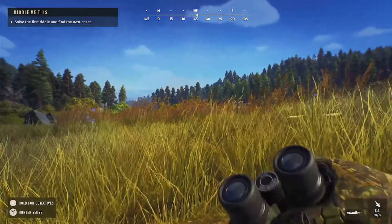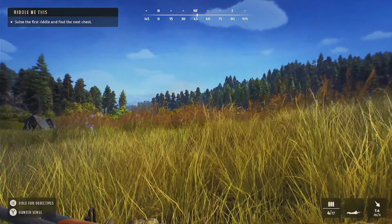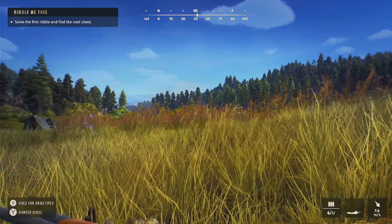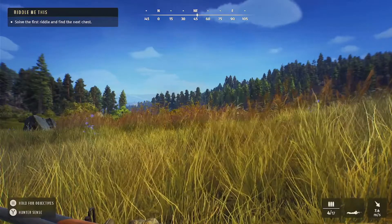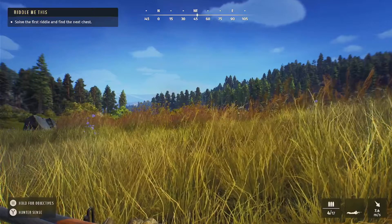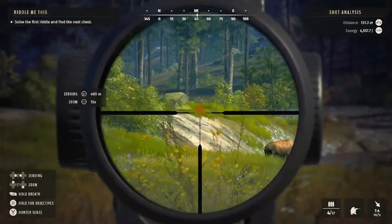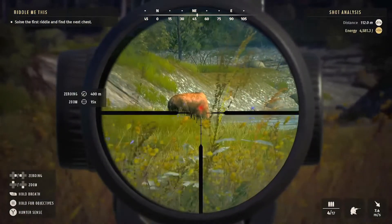In this one, I will be using a tier 6 300 Win Mag Steyr SM-12. This gun is more than capable of taking down bigger predators in the game, and in this case it is moose. So we have them just over here — I'm going to pop up and take a shot. Here they are. This is a male. Let's just nail that.